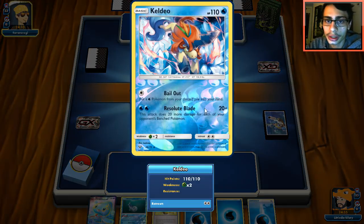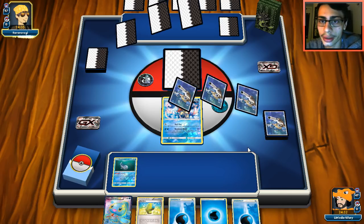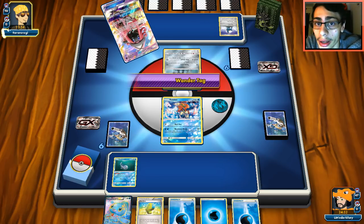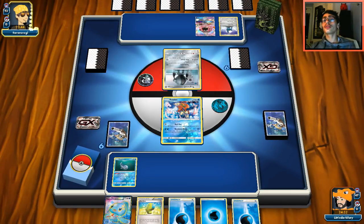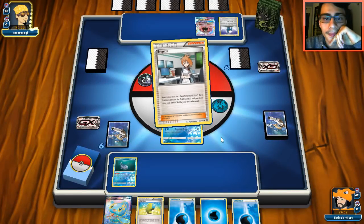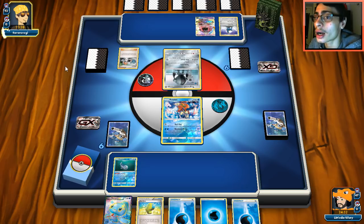I'll bench Wishiwashi and see what he does. The Keldeo immediately signals he can't really Brigette without getting attacked. Looks like it's Silvally. Silvally has 210 HP so the potential is there — is he going to N me? The Cobalion is a bit of a scary card too; Revenge Blast is going to be tough. He Bridgettes — this is fine for Keldeo but not good for me if I don't draw something. The only good thing is until he gets Silvally up he's only doing 30 to me.